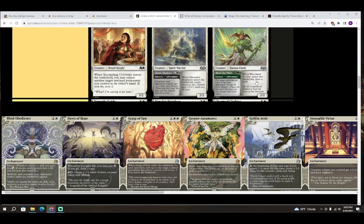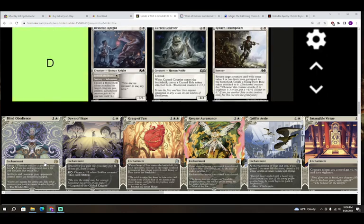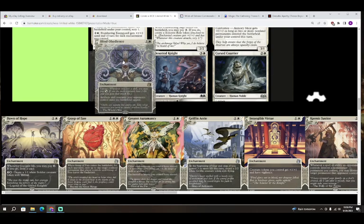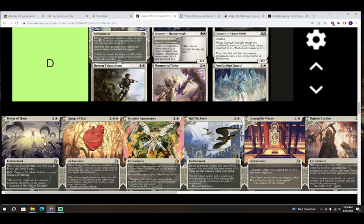All right, next up we have the bonus sheet. First up we have Blind Obedience — one colorless and white for an enchantment. Artifacts and creatures your opponents control enter the battlefield tapped. It also has extort: whenever you cast a spell you may pay a white-black hybrid; if you do, each opponent loses one life and you gain that much life. Unless you're trying to stop your opponent from blocking or having haste, this ability might not be all that powerful, and the extort is a little awkward. Putting this in D for right now.